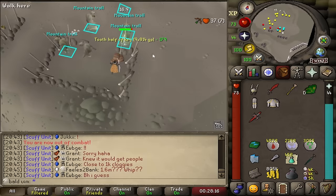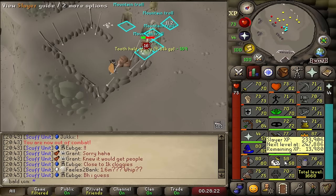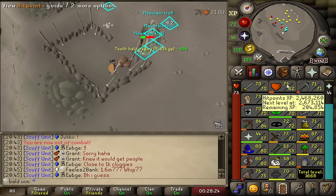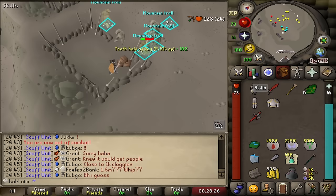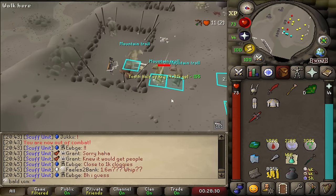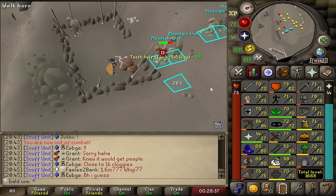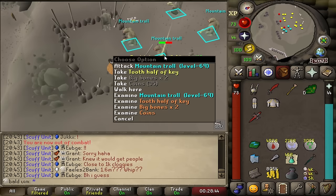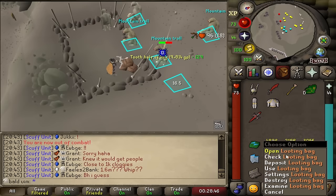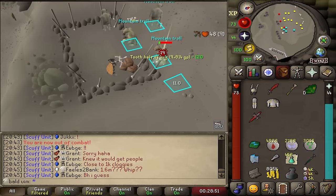Look at that beautiful tooth half of a key on the floor! We actually hit 58 Slayer there, almost halfway to 59, so we do actually have the requirement to go and kill Cave Horrors, but I've got like four quests to do. I suppose I'll go do them — I've got Zogre Flesh Eaters, Rum Deal, and Cabin Fever, I think. Right, well, that's our glory sorted. We've got two more loop halves in the looting bag, but that is the glory that will replace this Amulet of Strength. Happy days.